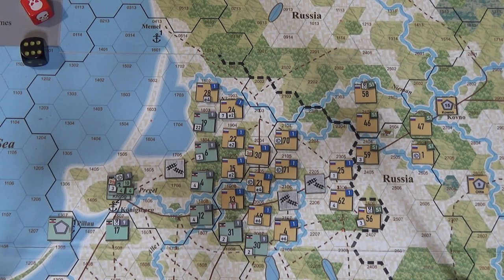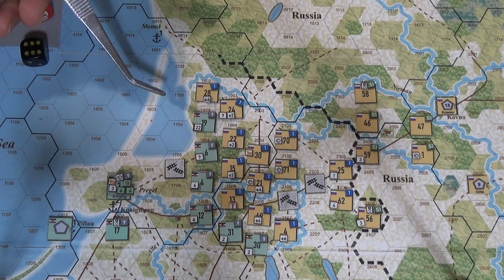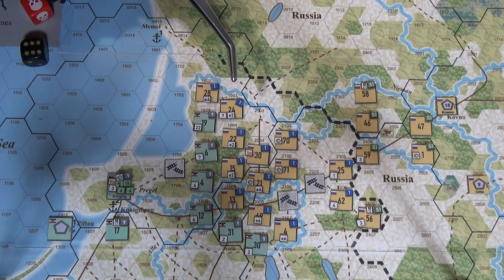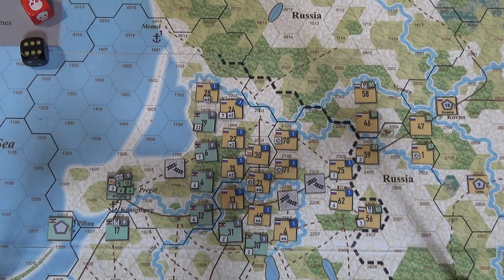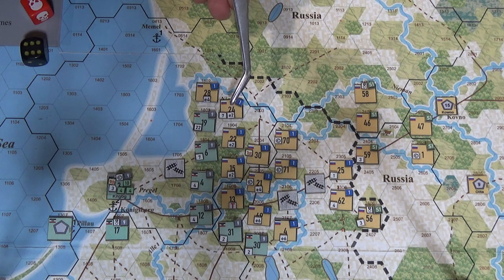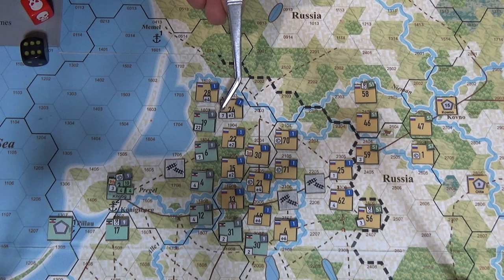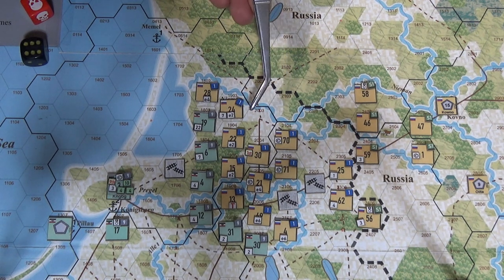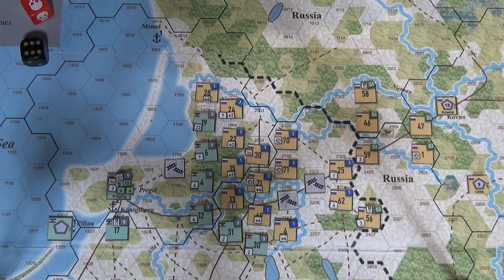Okay, by retreating, the number of strength points that the defender loses — round fractions to the nearest whole, so that would be going up. That means the Russians will be taking three hits right here at number 24. They've got seven strength points because they're going unsupplied, it's one-half, so that's three and a half. Normally they would get tripled if they didn't have to retreat, but they are retreating, so it's doubled — back up to seven.